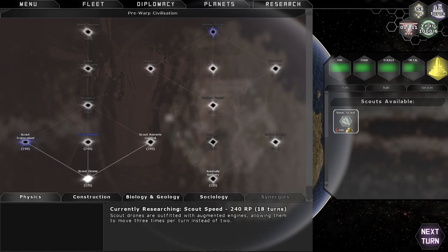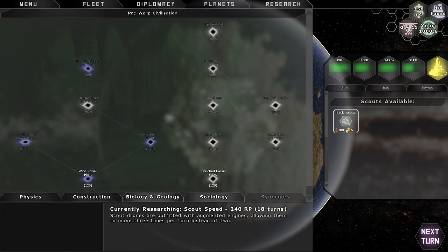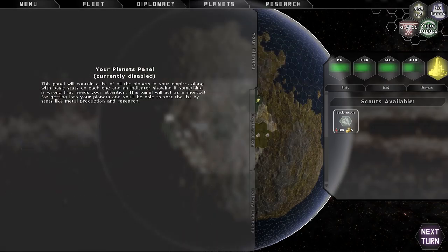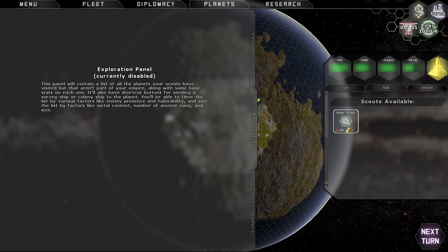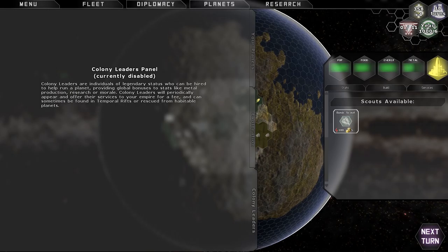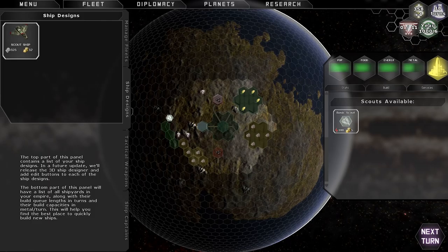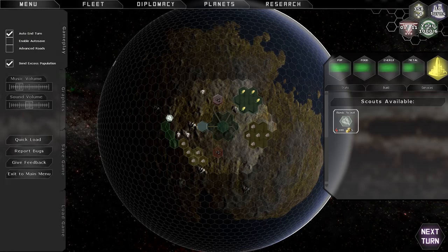In the research tab, there are five different types of research: physics, construction, biology and geology, sociology, and synergies. They haven't implemented synergies just yet. There's also a panel that should eventually let me manage all my interstellar problems. When I meet that other faction, diplomacy is where I'll interact with them. When I get a space fleet, that's where I'll be able to build them and manage my fleet.